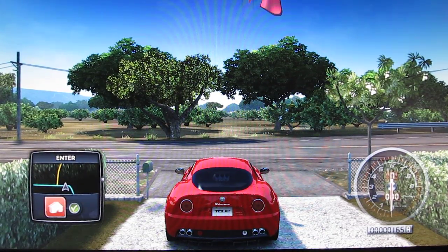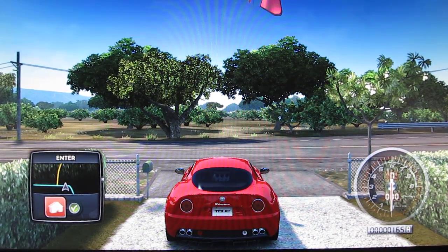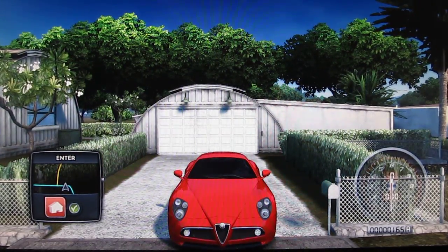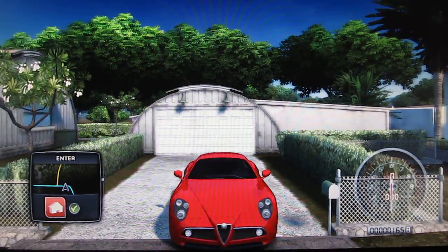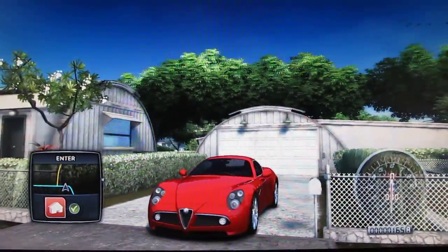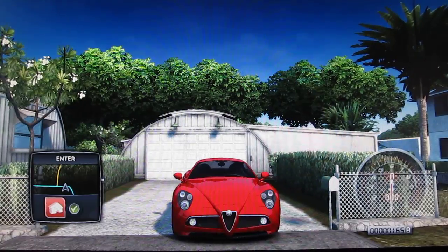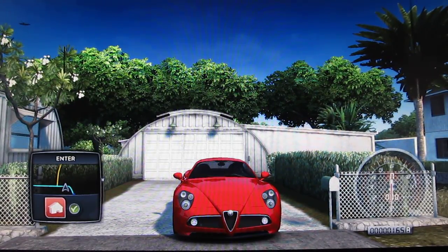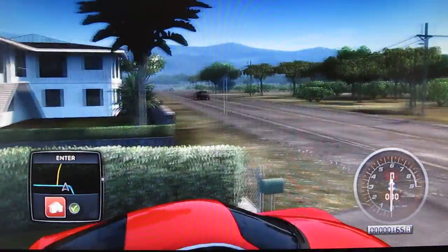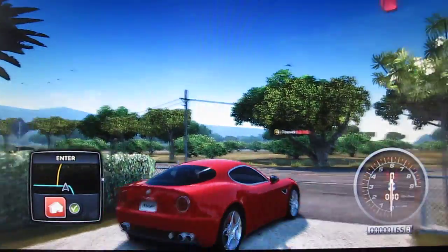Alright YouTube, welcome to another episode of my Let's Play Disc Drive Limited 2 series. As you can see, today I am driving an Alfa Romeo 8C Competizione, or something pronounced like that. And this is absolutely a beautiful car. I mean, this thing deserves to be displayed in an art gallery. The design of this car is amazing — everything is amazing about it. Look at the back.